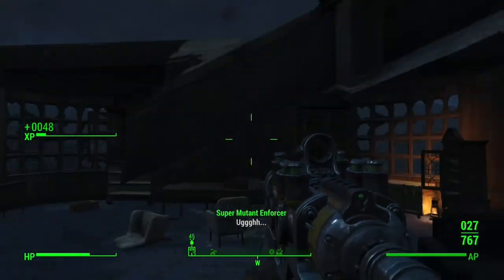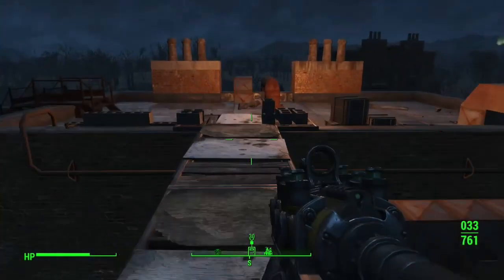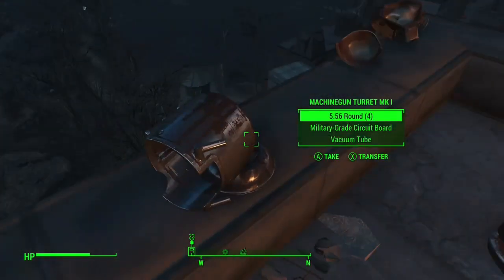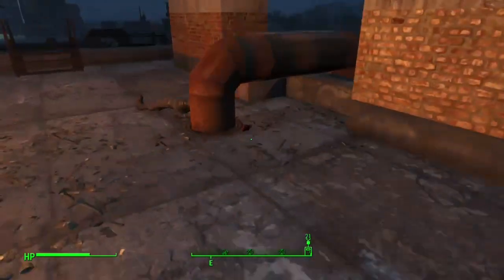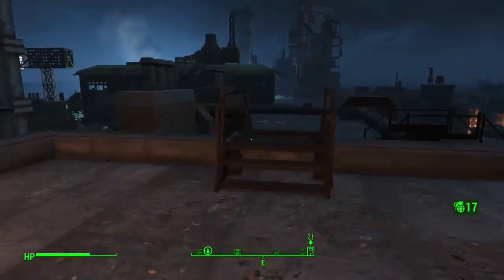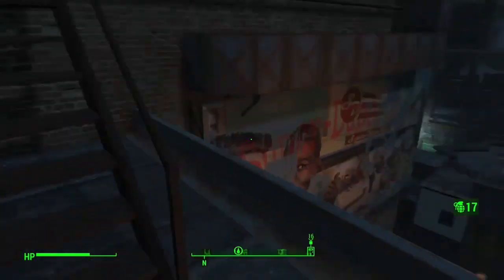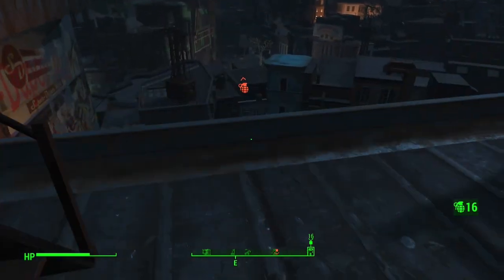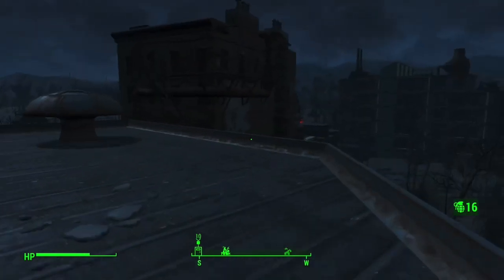For armor mods, lead lining is potentially useful since it reduces radiation damage, which robots may deal. Dense is another good mod that greatly reduces damage from explosives — it's a chest piece mod. We know sentry bots explode when they die, and a lot of them might have missiles. Also, getting a whole suit of armor with the Troubleshooter mod — which gives 15% less damage from robots — would be very, very good, even if the pieces don't match.